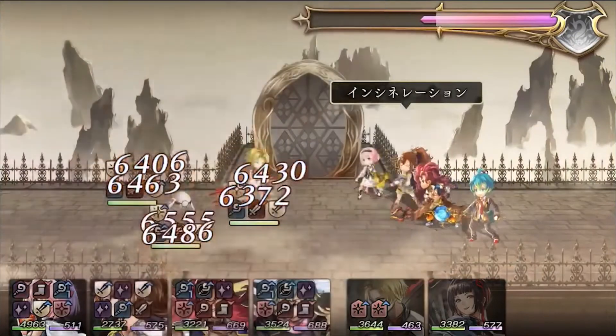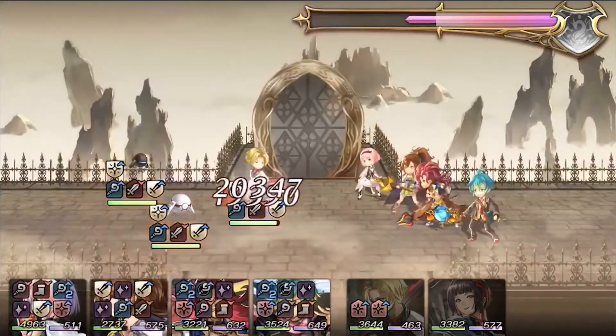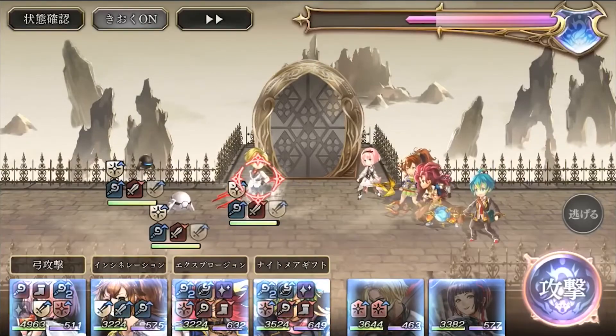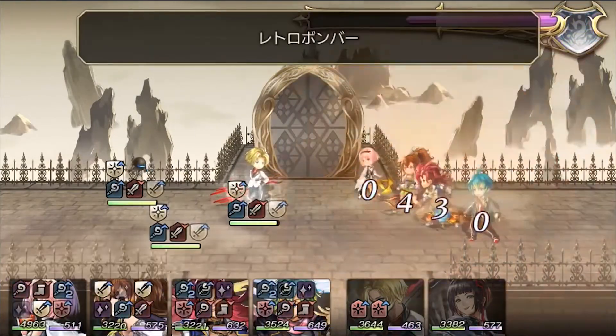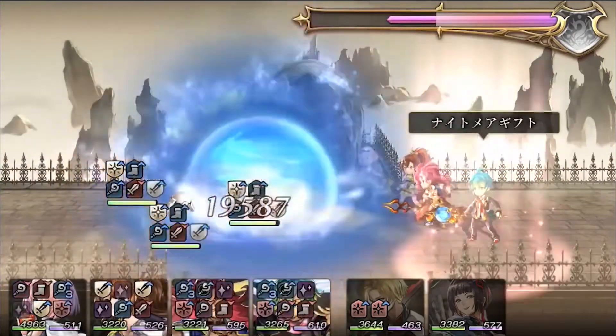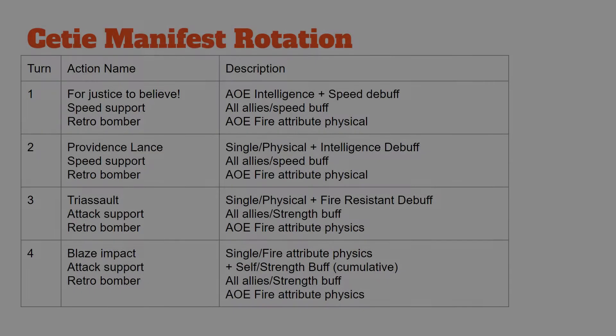On turn 1, he does an AoE intelligence and speed debuff. On turn 2, he does a single physical attack that'll also lower the intelligence of the target he attacks. On turn 3, he does a single physical damage attack that also gives a fire resistance debuff. And on turn 4, he does a single fire attribute physical attack with a self-strength buff that accumulates over time.